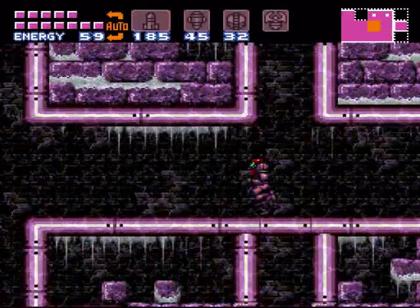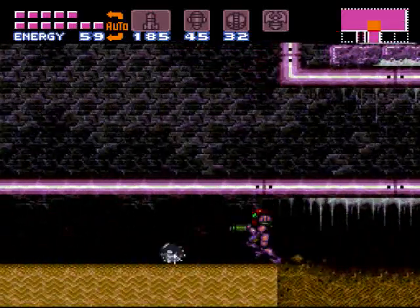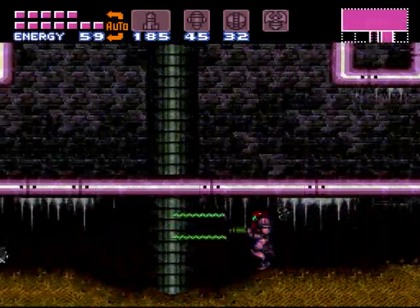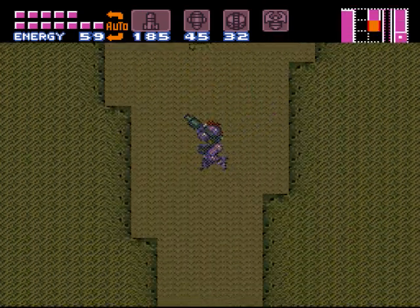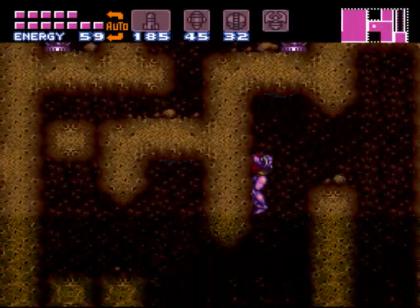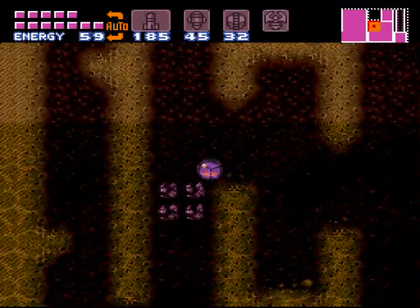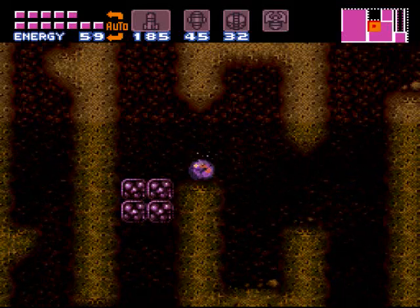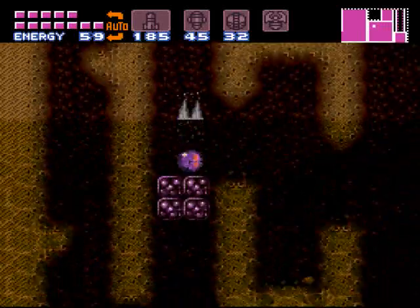We're looking good on items at this point, actually — I think we're on track. Head on over to the second of two quicksand pits. Nothing hit me! We've only got to go one way this time. The thing that the spring ball is good for is those gravity blocks — if you know what you're doing, you can't fall through them anymore. If you hold jump while you're in ball form, you will never fall through the gravity blocks.